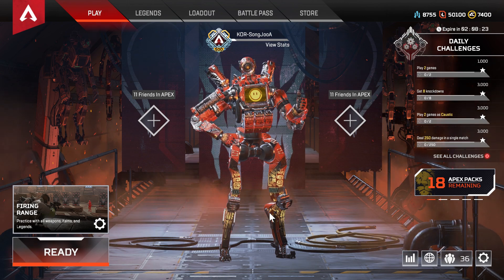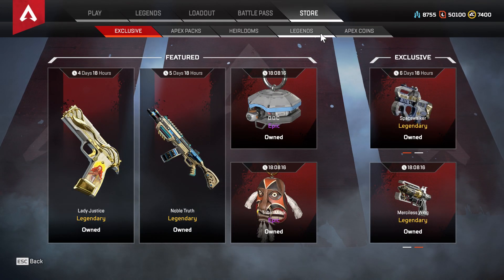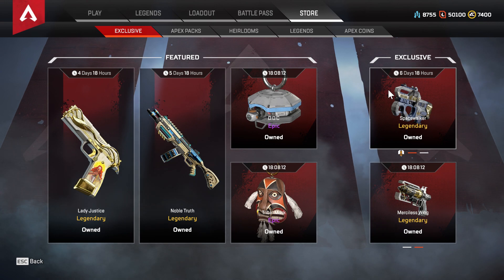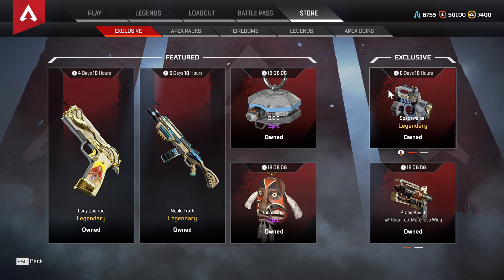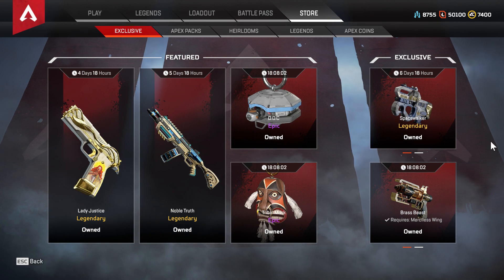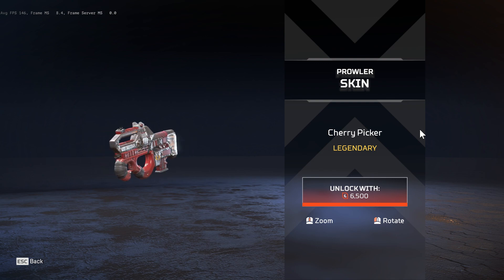Hello everyone and welcome back! We have the first recolor of the weekend, something we are always waiting for on this channel. The first recolor of this weekend goes for the Spacewalker, a Prowler base legendary skin. This recolor is called Cherry Picker, and this is going to be the second recolor for the Spacewalker.